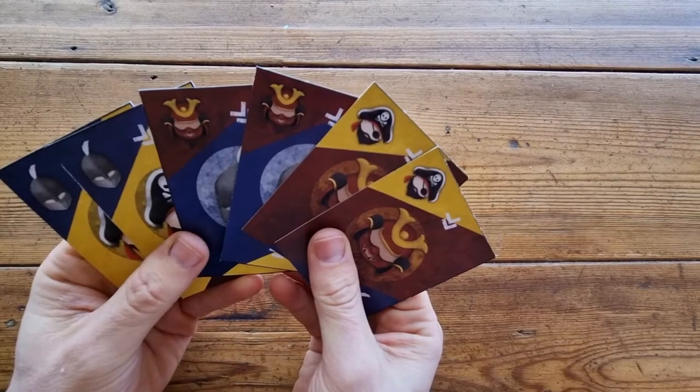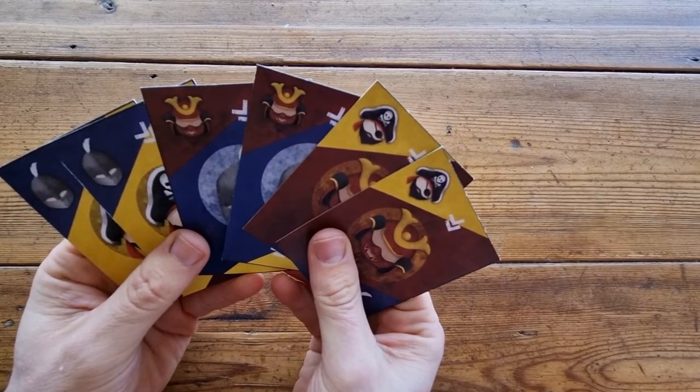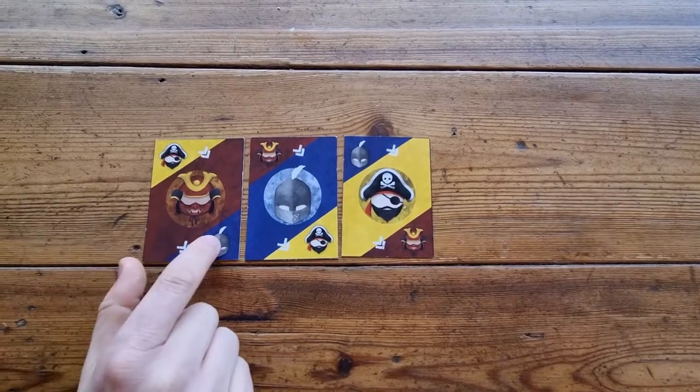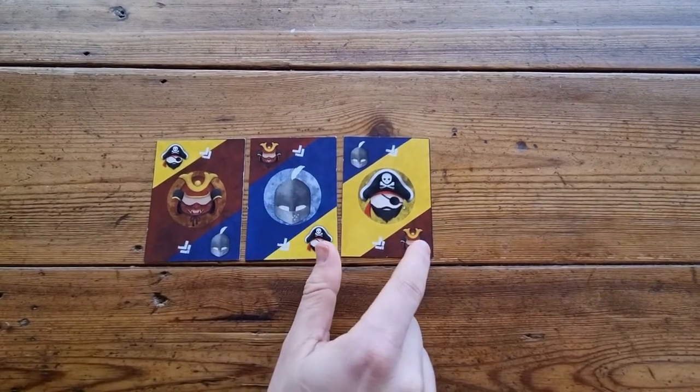The third game is a three-player party game. Outbluff your opponents with your best poker face. When players battle, a samurai defeats a knight, a knight defeats a pirate, and a pirate defeats a samurai.